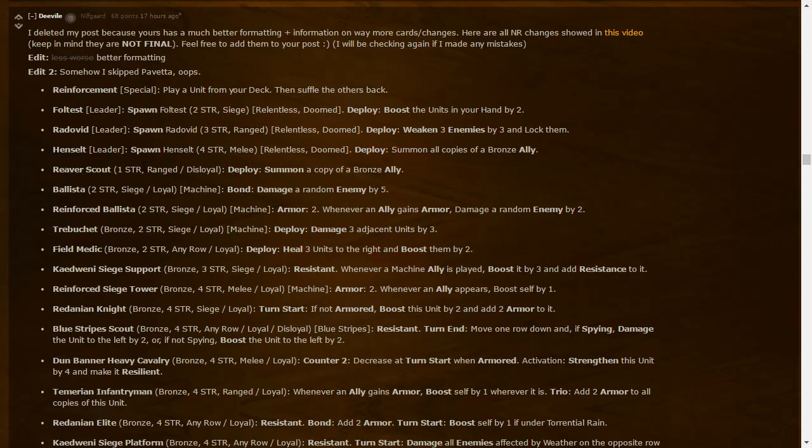Reaver Scout: one-strength range Disloyal — Deploy: summon a copy of a bronze ally. Previously a two-strength range unit that pulled a bronze unit from deck; now it's one-strength Disloyal and copies a bronze ally. That's a three-power difference. Instead of getting out a bronze unit from your deck it copies one — a bit more flexible as you can target any bronze already on board.